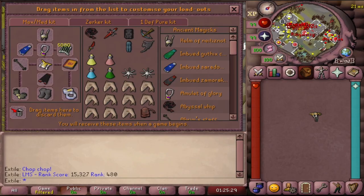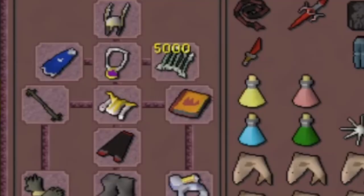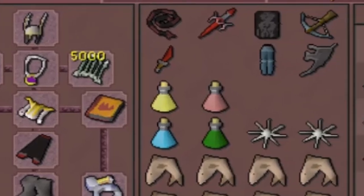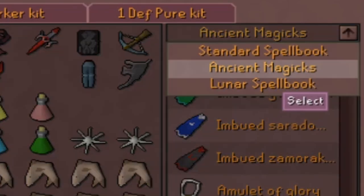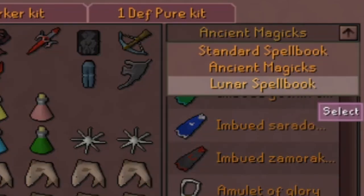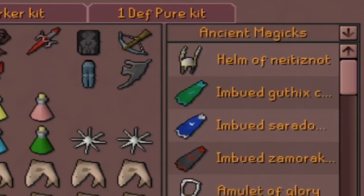I also cut down on the additional restore since prayer doesn't drain here — it's just inventory clutter. I add the Tome of Fire to my setup for additional mage bonus, but the spirit shield works fine if you're just starting out. Make sure you pick your favorite god cape and color of mystic to spice up your outfit. In the top right you can also use Ancients, Fire Surge, or Vengeance. Don't let anybody shame you for using Vengeance, but don't be surprised if you get long-ranged.